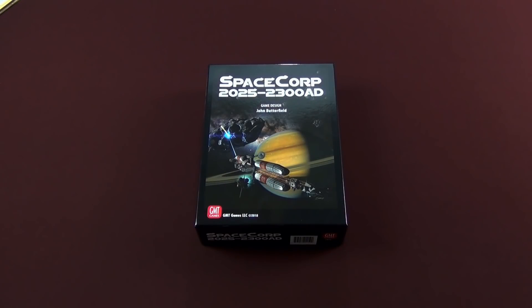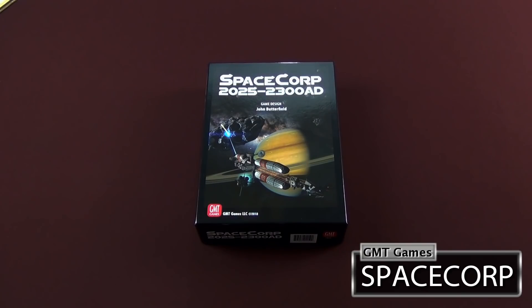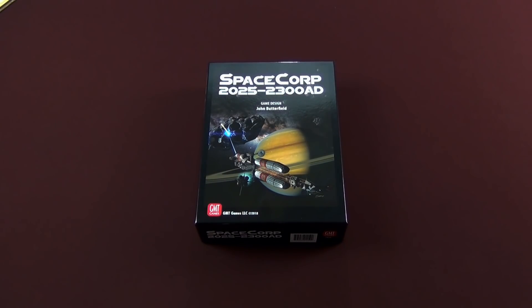Hey guys, welcome back to Moe's Game Table. Today we're going to take a look inside SpaceCorp 2025 to 2300 AD. It is a game designed by John Butterfield and published by GMT Games. I just received this in the mail yesterday, so I wanted to do an unboxing for you guys — for those who are considering the game and for those who ordered it and are still waiting, this is a good look at what you'll get inside.